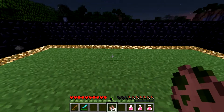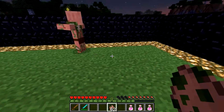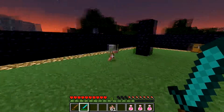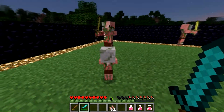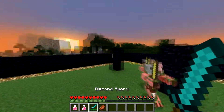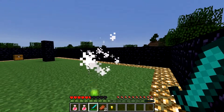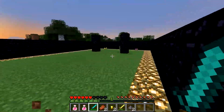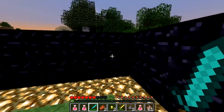Zombie Pigman is like a spider — they are friendly, like spiders during the day. You can look at them, you can do anything. But what happens is when you hit them, not only will that one charge, but everyone around them will charge. So let me show you what this looks like. You hit one — now they all come. And now you've got trouble. That's what happens: you hit one and you've got trouble.